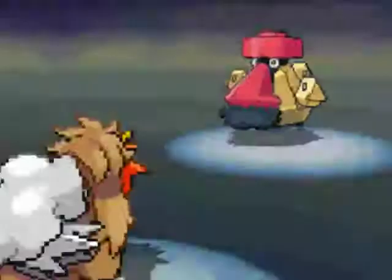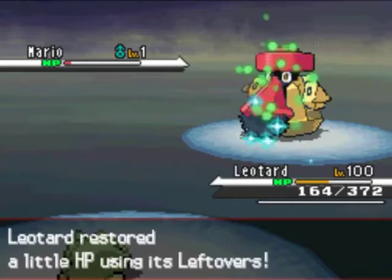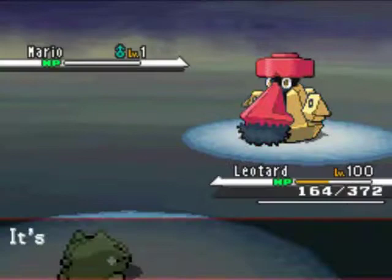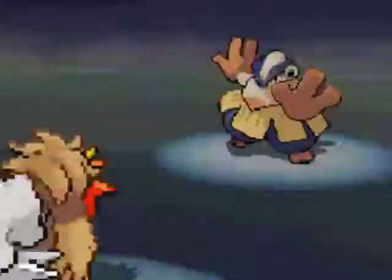It doesn't work, and I'm able to hit with the 4x Flare Blitz as he sets up Stealth Rocks. I'm pretty sure he's just going to let his Probopass die right here. I go for the Extreme Speed — don't really know why, but it works. He's level 1, figured it couldn't hurt to be flashy. So, go Leotard! My Entei is going to continue to own face.